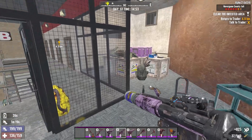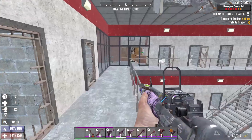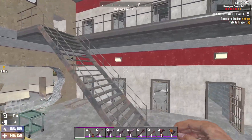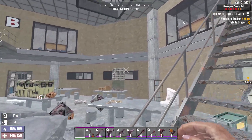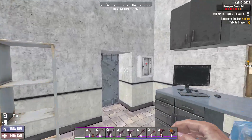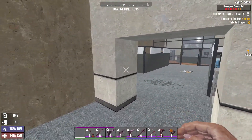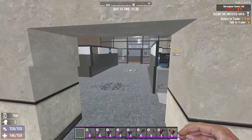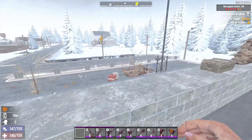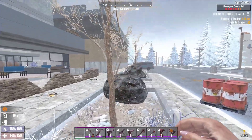We're done! Congratulations, you just finished Navezgane County Jail. Enjoy the loot that you actually earned. After you loot as much as you can, come to this room. For the run and gun build, you might have already activated this to run around. After you go out, turn right and right again — you should end up at the front of the jail, and that's going to be your vehicle.